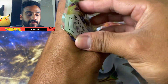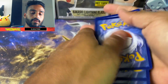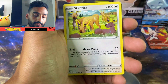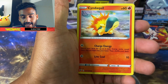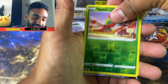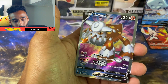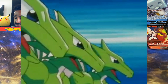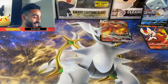Astral Radiance. We got a Water Energy, Uxie, Energy Loto, Overqwil, Stantler the Deer, Bergmite, Hippopotas, Cyndaquil, Scyther, Wyrdeer. Oh let's go — we got a Hisuian Electrode V full art! Also, did you guys like my Scyther impression? I actually did it once in front of someone. You guys let me know what you think about my Scyther impression — Scyther.